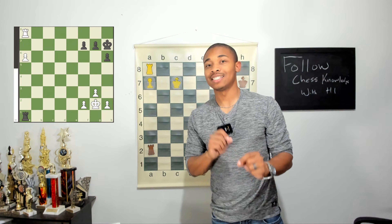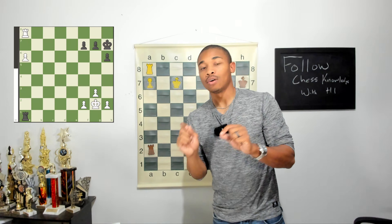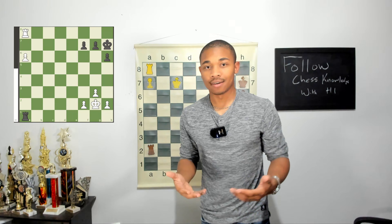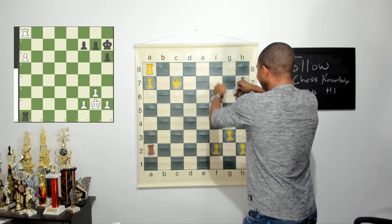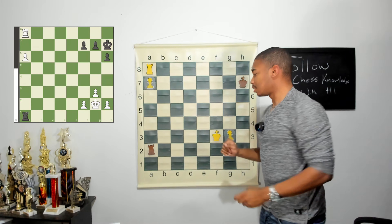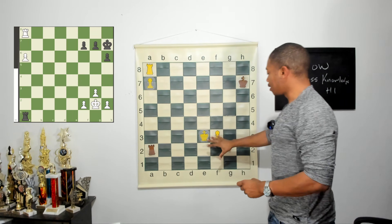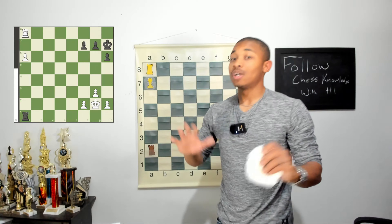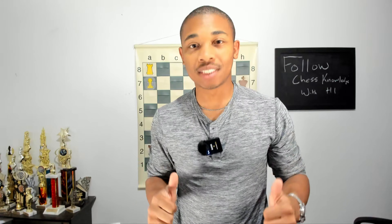You'll need more knowledge on exactly which pawn positions are winning, drawn, or losing for either side. For example, this position is still a draw, but weirdly enough if white has the f-pawn instead, that's a win. If you want a more in-depth video on it, put it in the comments below. Keep on fighting to the end and staying focused — in chess and in real life. Until next time, like the video. Peace.